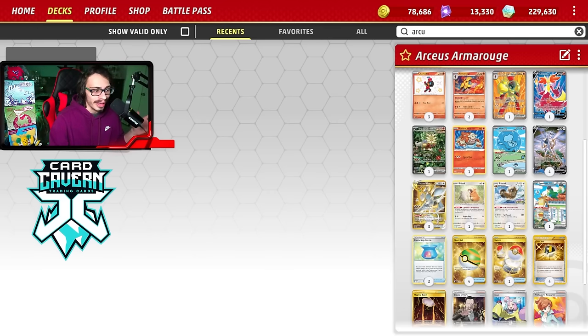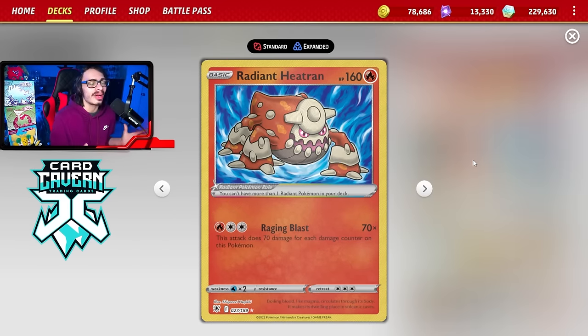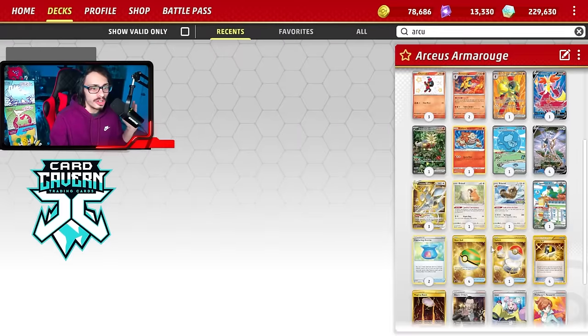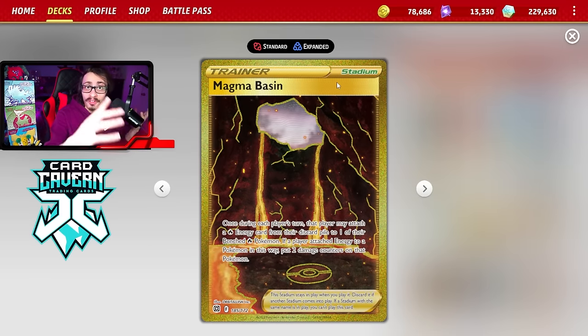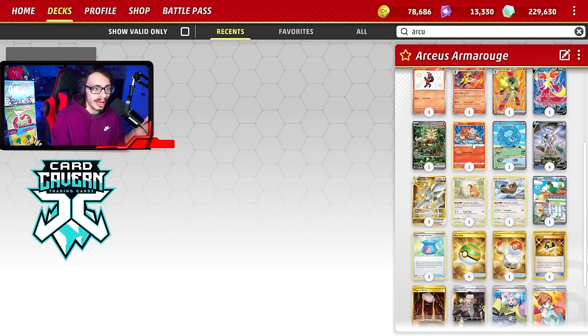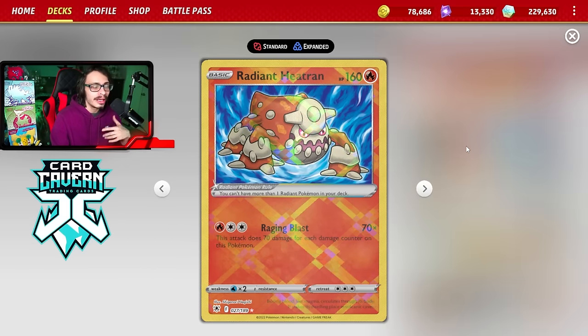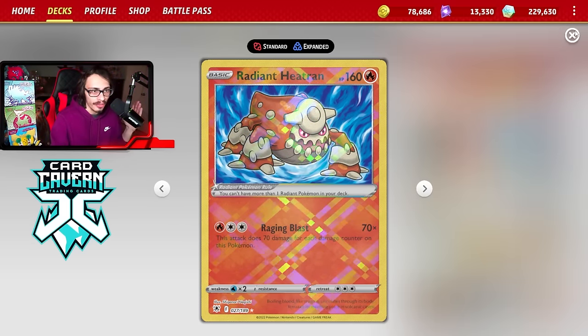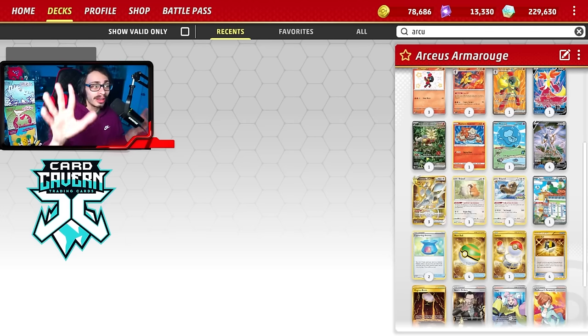If Armor Rouge has full HP, it takes 80 less damage from attacks — essentially giving it 340 HP, making it very hard to one-hit KO. Sometimes Armor Rouge EX literally forces your opponent to take two knockouts on two-prize Pokemon, which puts you so far ahead you're probably going to win. We also have Radiant Heatran in the deck — it sits on the bench and you use Magma Basin to put more fire energy into play, and you can build up Raging Blast for big damage.